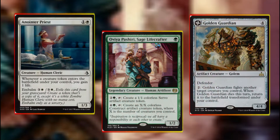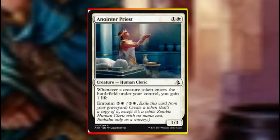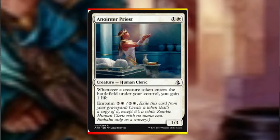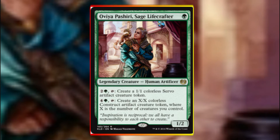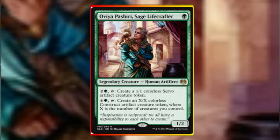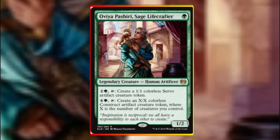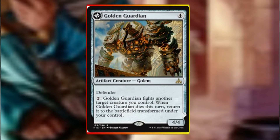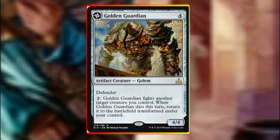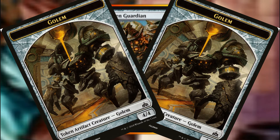Moving on to the token sub-theme of the deck, we have Anointed Priest, Oviya Pashiri, and Golden Guardian. Anointed Priest gives us a lifelink token that enters the battlefield under our control, and it also has the embalm mechanic allowing it to come back to the battlefield later in the game. Oviya Pashiri gives us the benefit of either creating a 1/1 token, which is fine, or late game we can start getting major value by getting very large tokens. Guardian is a 4/4 defender which is fantastic, and if we activate its ability for 2 mana and it dies we get the ability to generate 4/4s as it flips into a land — fabulous either way.